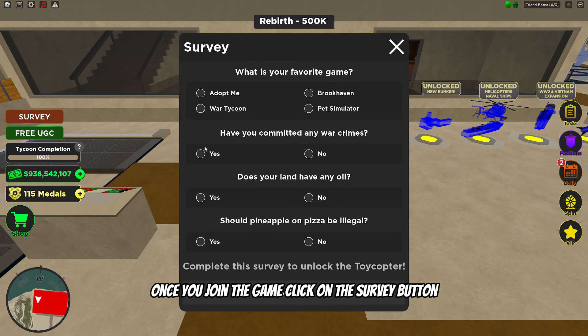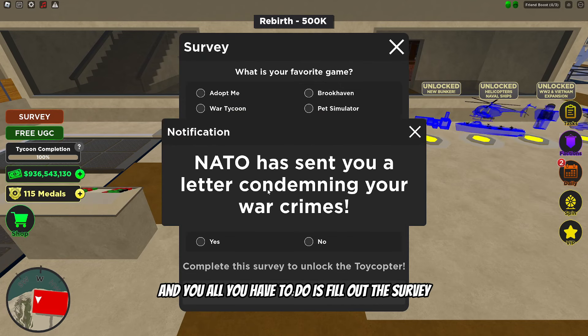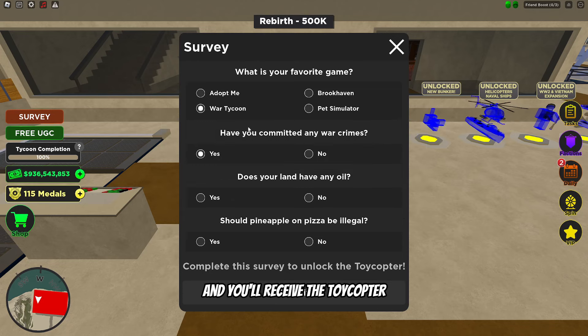Once you join the game, click on the survey button on the left side of your screen. All you have to do is fill out the survey and you'll receive the Toycopter.